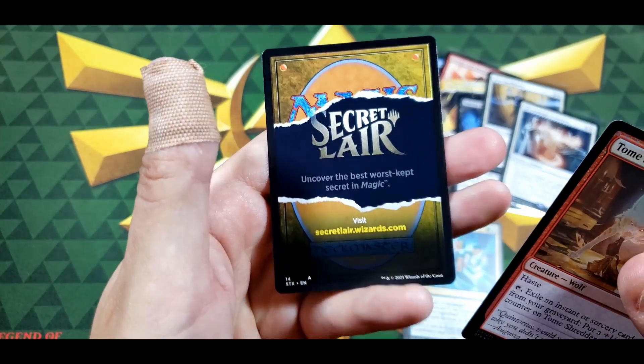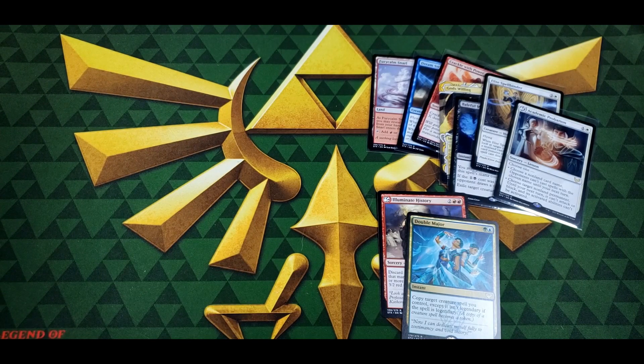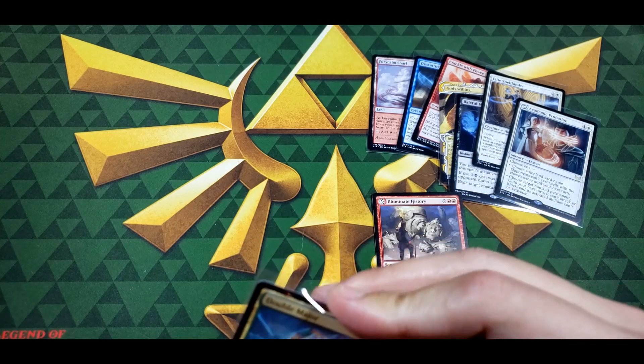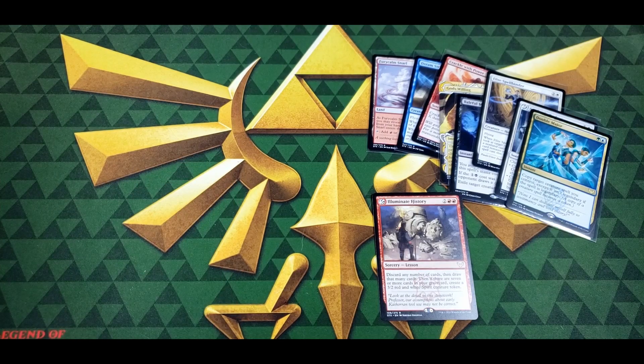I wonder when the next Secret Lair is going to drop — I'll try and get a hold of some, I don't know if I'll be able to but I'll certainly try, just because I think it'd look cool. So we got a couple of cool things: Double Major, which is good, and then we got the Illuminate History.